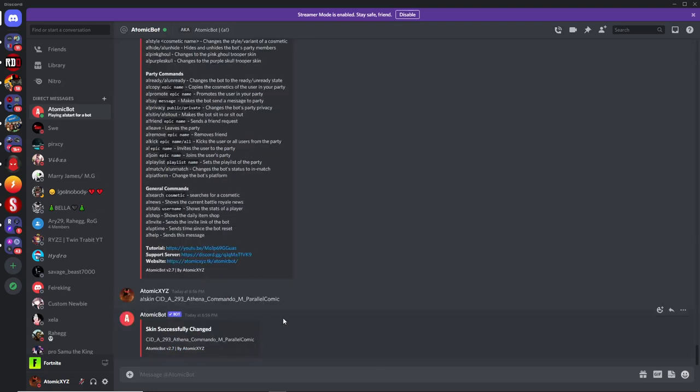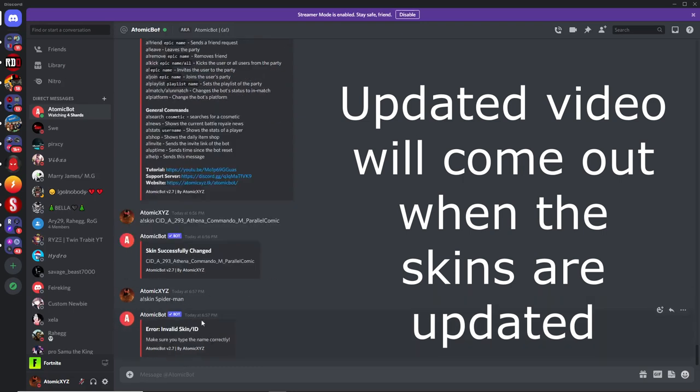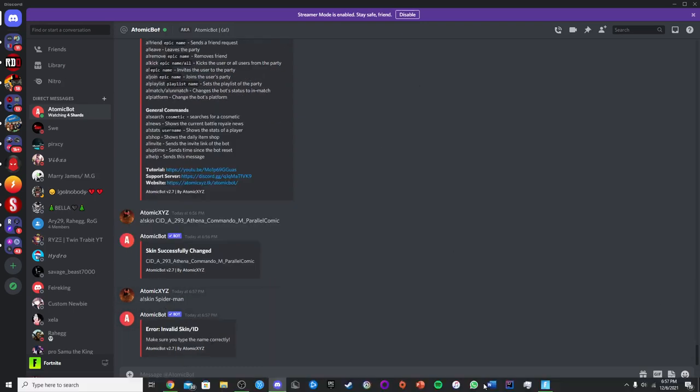This workaround will only be needed for the next few days. Once the skins are updated — which should happen within a week — you'll be able to just type !skin spider-man like you normally would on a lobby bot.